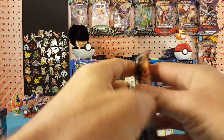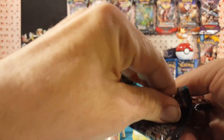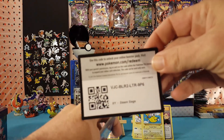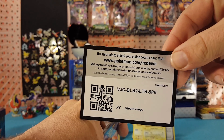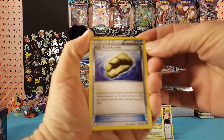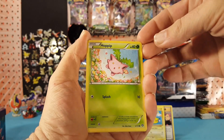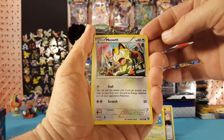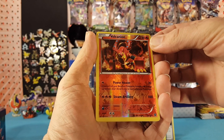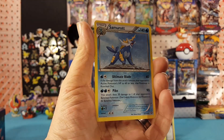All right, we have our final pack here, Steam Siege. Let's see if we can have a little redemption here. There is a Steam Siege code card for you guys, final code card. We start off with Claw Fossil, Aerodactyl, Drifblim, Hoppip, Litwick, Meowth, Ponyta, Rufflet. Volcanion is our Reverse, which is a rare — very nice looking card there. And our final card is Samurott, which is a regular rare.